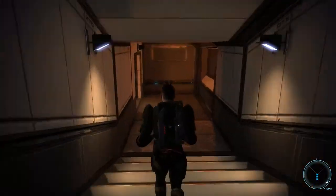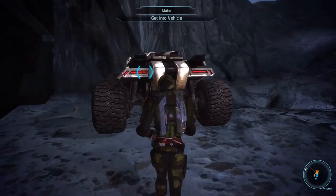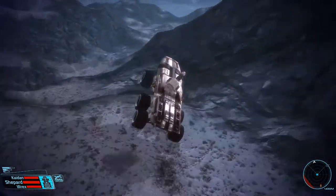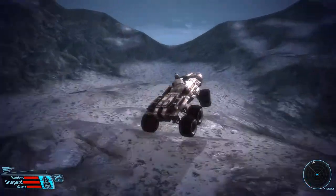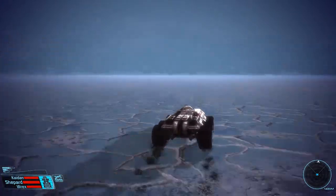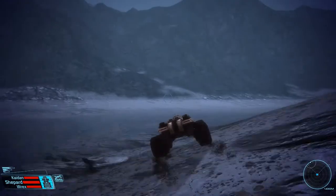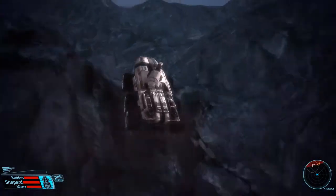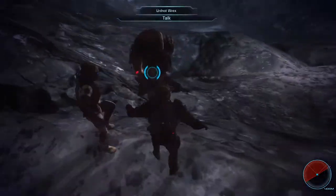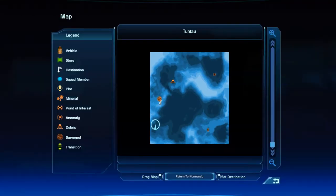Now we can make our way back to the entrance and back outside. In total we have 4 more points of interest on Toontau to visit - that won't take too long. Let me quickly mention a few interesting facts about the planet: at first sight Toontau actually looks like an ice world, but that is not the case. With a surface temperature of roughly 20 degrees Celsius the planet is rather temperate; the white crust might come from a large concentration of sodium, which on Earth often appears silvery white. We have now reached a lithium deposit, which we can survey for some experience points but no money - we are already at the credit limit.